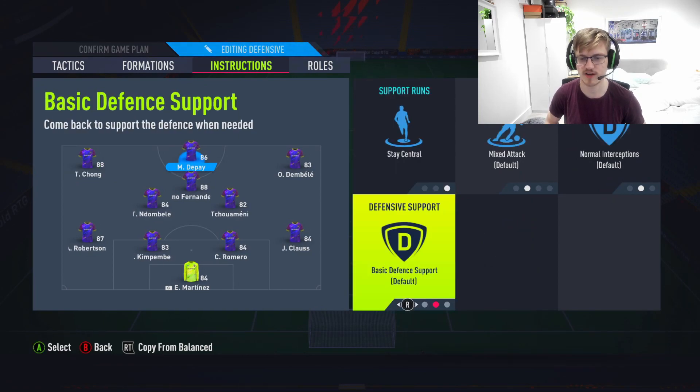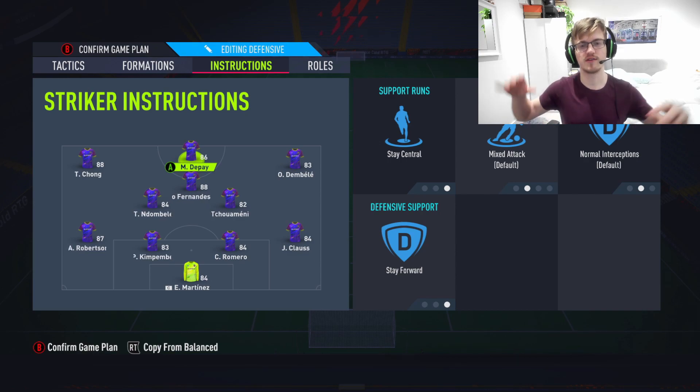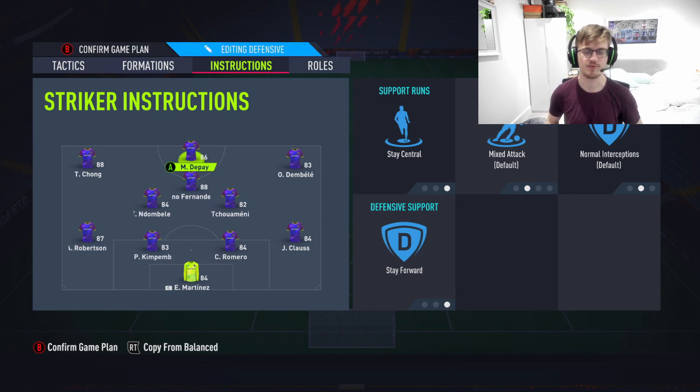For your instructions, you want the striker on stay central and stay forward — you want them there all the time. Getting out of those positions against the press is easiest when you're using the 4-3-3 fourth variation. Stay central, stay forward does the job for the striker who's going to be receiving the ball, especially from a driven pass or driven long pass.